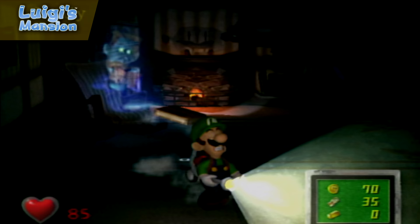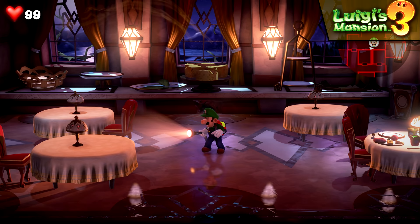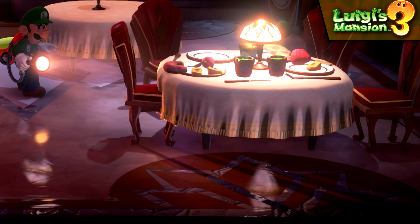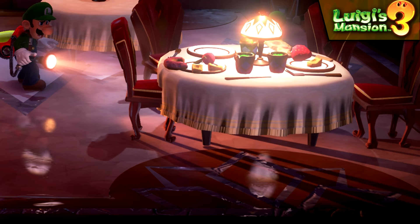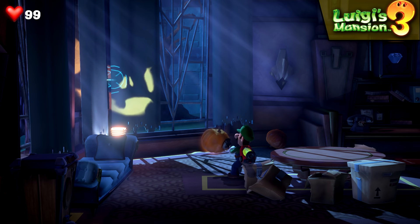Shadows are a major part of Luigi's Mansion, as players will be spending most of their time in the dark with a flashlight. Just like the original game, almost every prop in the environment casts a shadow relative to Luigi's distance. But unlike the original, an additional source of light does not remove the rest of the environmental shadows, and multiple shadow projections can be rendered at once, making for a more believable presentation.